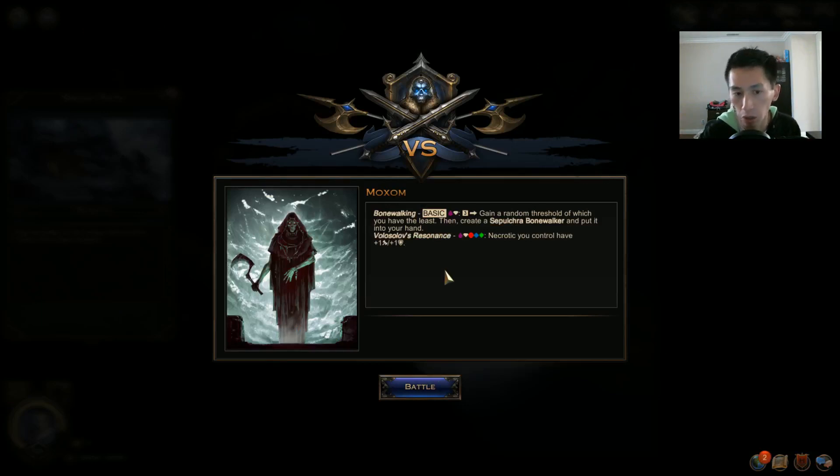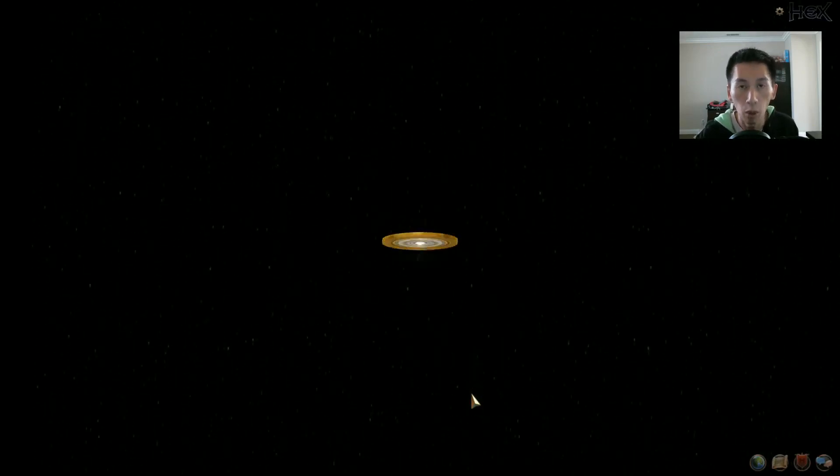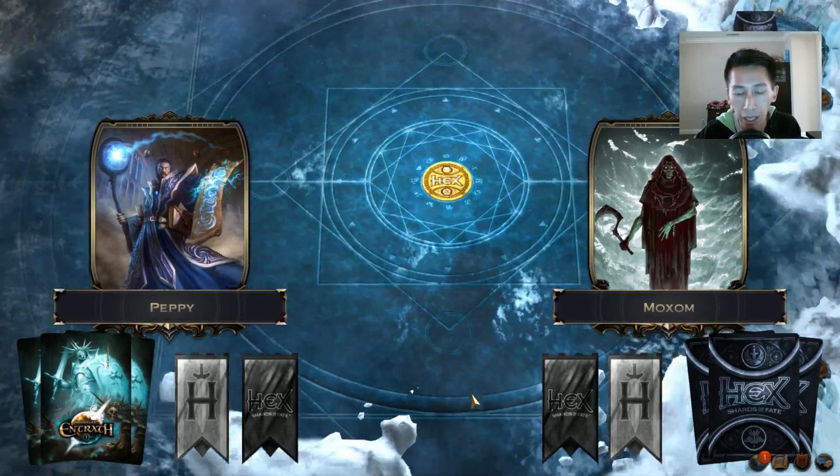I'm going up against Moxom since I am part of the Ardent Alliance. For those of you who haven't figured it out, all Necrotics have palindrome names — Moxom: M-O-X-O-M, same forward or backwards. All the Necrotic guys you're fighting are going to be like that.